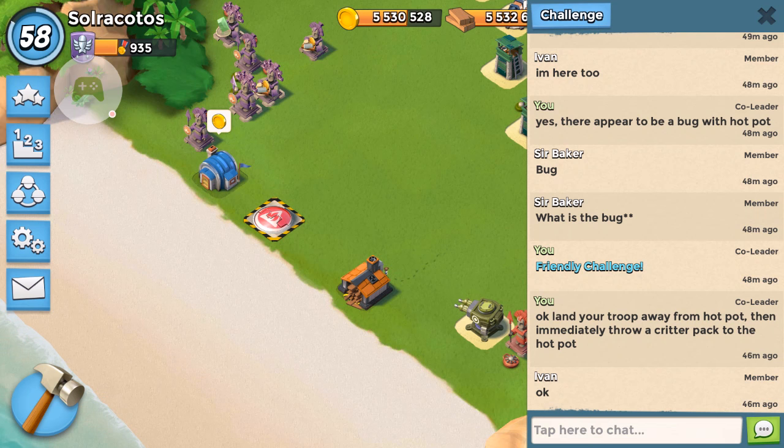Hey guys, Sol here. Today I have a little bug report or warning for you guys. I've been seeing a lot of bases with hotpots in the front line of the base, right at the edge of the beach.